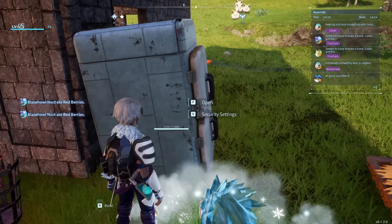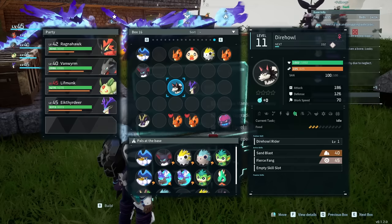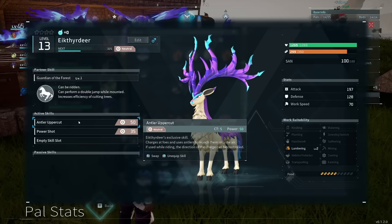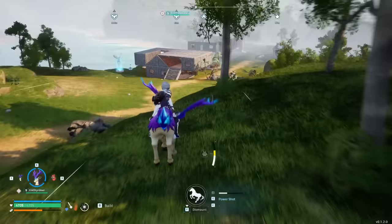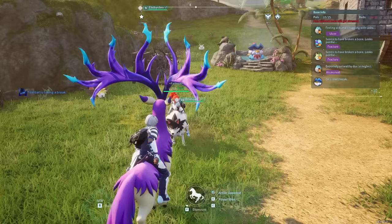There's confusion about which early mounts are fastest. The Dire Howl does move slightly faster than most mounts according to the details menu, and that's true — but the deer is exponentially better. With the deer you get double jump to traverse terrain easier, plus a move called Antler Uppercut that gives a massive speed boost you can use over and over. The Dire Howl can never keep up once you use Antler Uppercut, so anyone saying the Dire Howl is faster is 100% wrong.